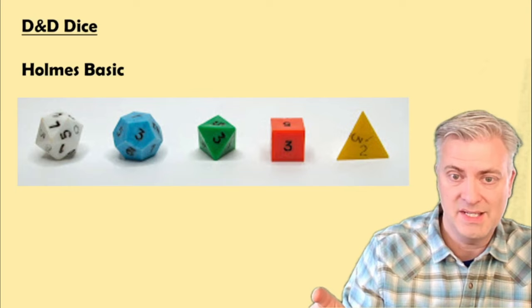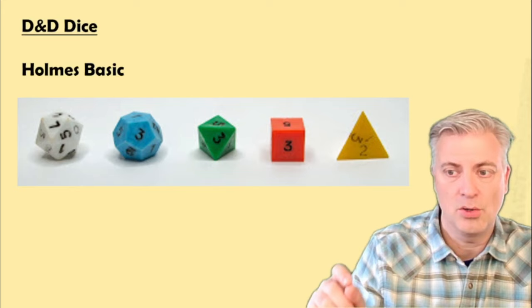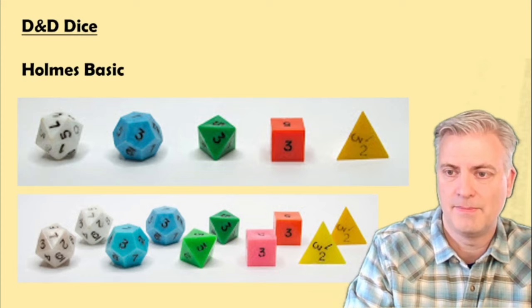If you notice, the Holmes dice look very similar to the Creative Publications dice. The quickest way to tell the difference between sets is the D6 color: Holmes has a yellow D4 and an orange D6, whereas Creative Publications has a pink D6. There are slight differences on the green D8, blue D12, and white D20, but only expert collectors are really going to notice those. Side by side, they're very, very similar.